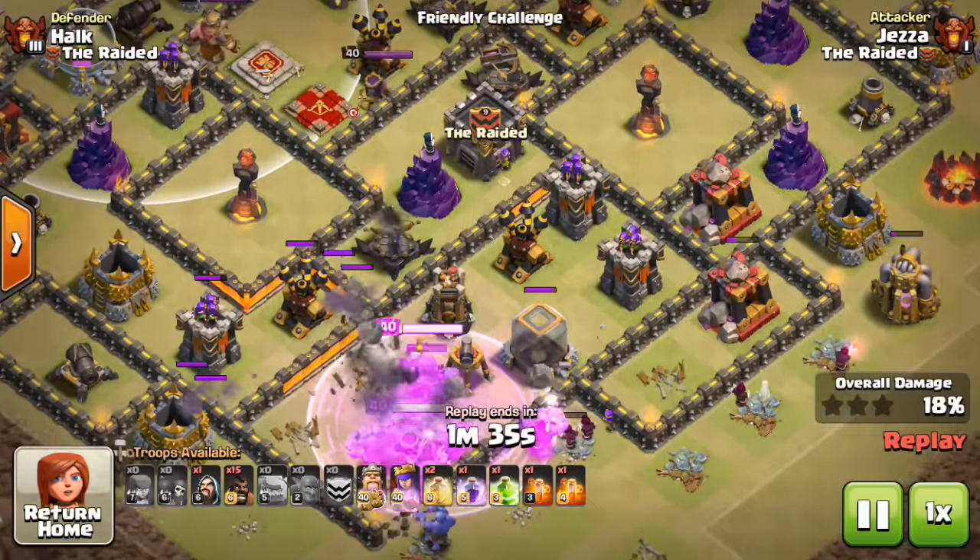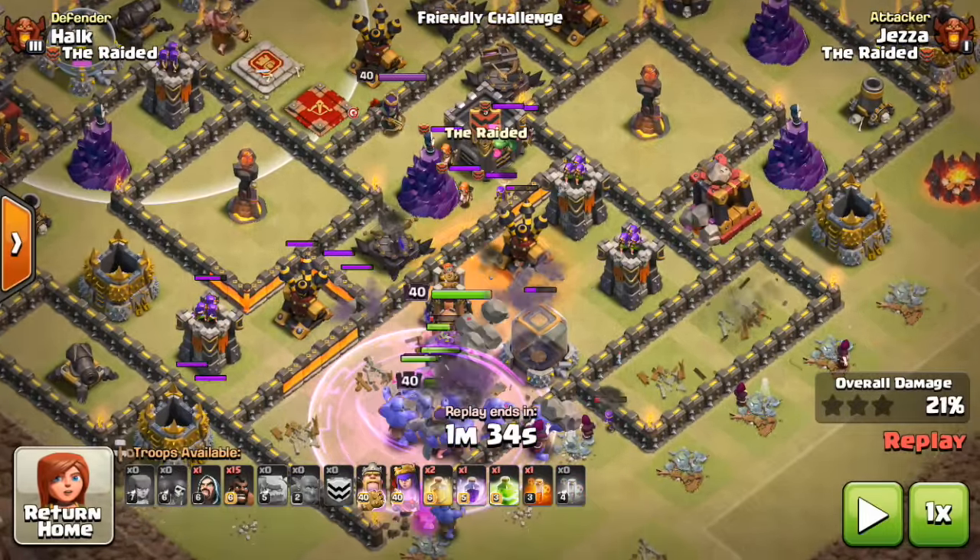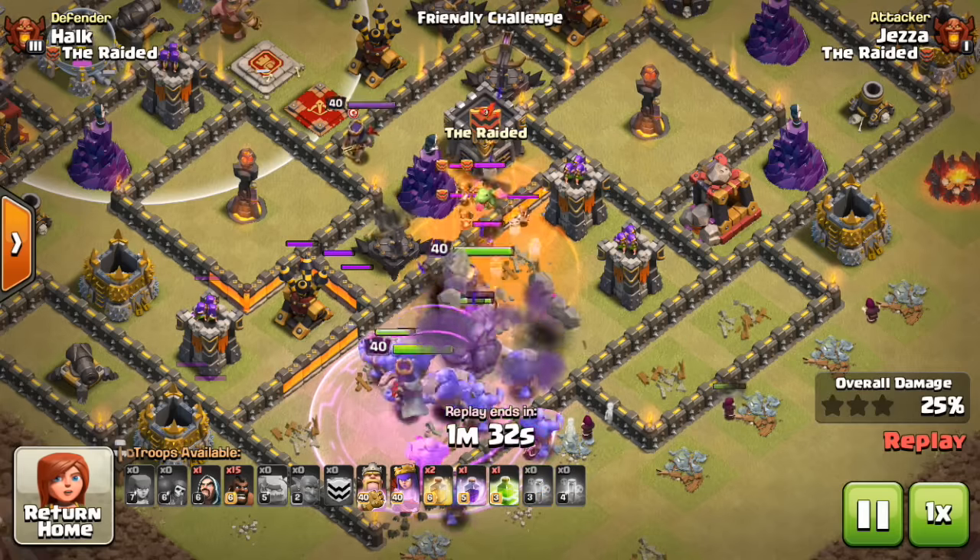The first key part was getting the funnel, and the second part is when the CC comes out you've got to get the poison down immediately if it's a legitimate CC. When I did this attack before — I actually did this right before I recorded it — I failed the attack because I waited too late to get the poison down. This time I immediately got the poison down, which helped slow the CC troops down.